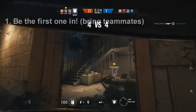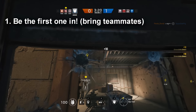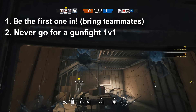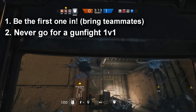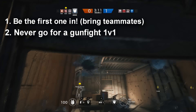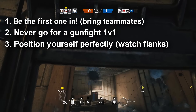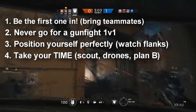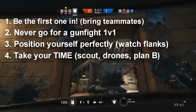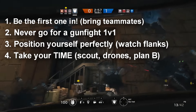So to wrap it all up: number one, be the first one to go in and make sure you have your teammates on your back. Number two, never face an enemy head-on in a gunfight as it's incredibly risky — instead, go for one-shot headshots if you have to engage. Number three, position yourself perfectly so the enemy can't hit you, and watch out for nitro cells and melee attacks. Number four, take your time, use your drones, and plan every move you make — be sure to account for unforeseen events and always have a plan B.